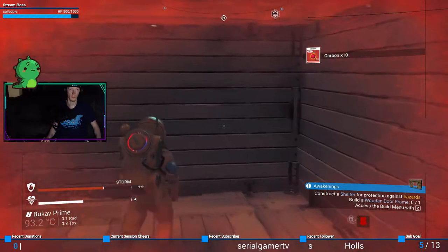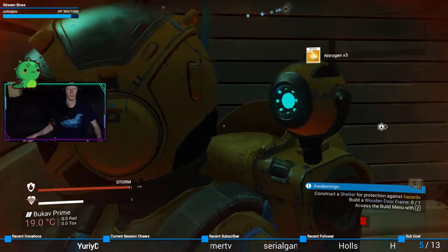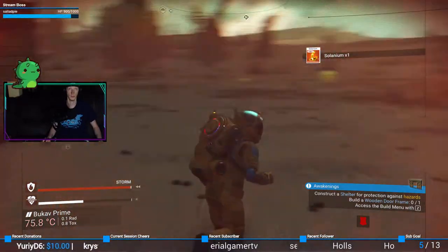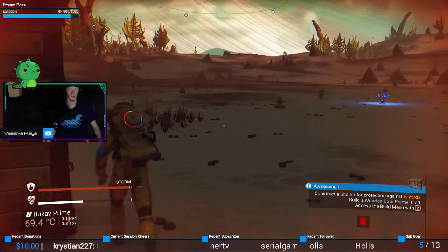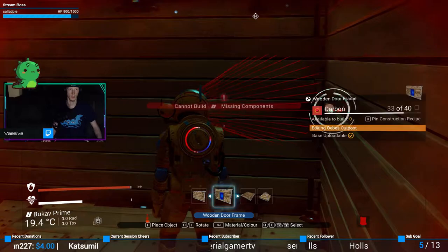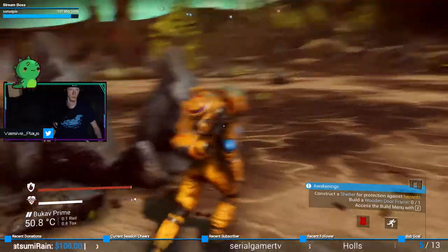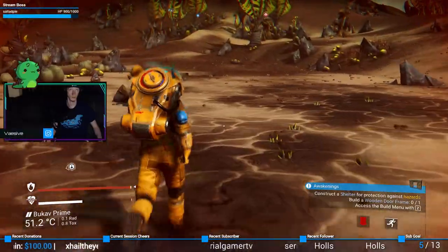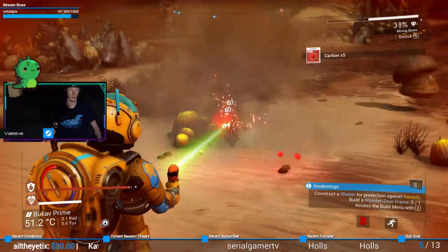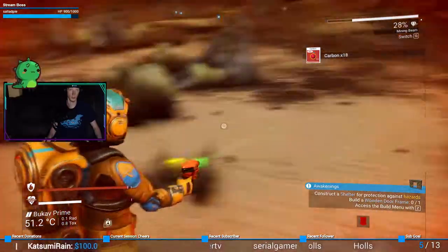You guys moving in my base, huh? Man, this technology on my suit must be dope — you're just in a crappy outpost. I don't think I have enough carbon, I'm gonna check. Yep, need more. There's plenty over here. I suppose I can name the creatures and stuff while we're in that little base. Oh, the storm must be gone.